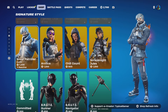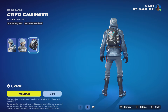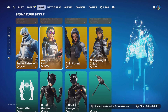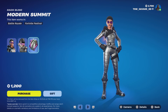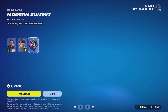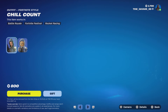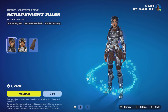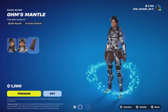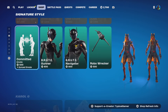We've also got the Snow Patroller skin with no styles, along with the Cryo Chamber back bling with no styles. The Arctica skin comes with no styles and the Modern Summit back bling with no styles. We also have the Chill Count skin with no styles and no back bling, and then the Scrap Knight skin with no styles and a back bling called Ohm's Mantle with no styles.